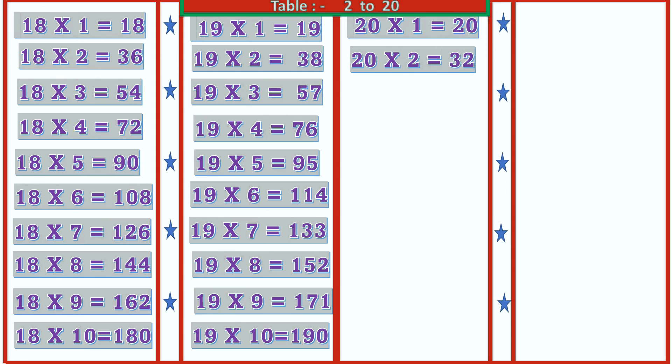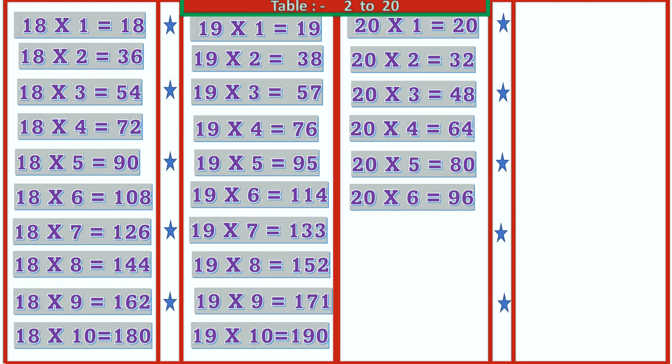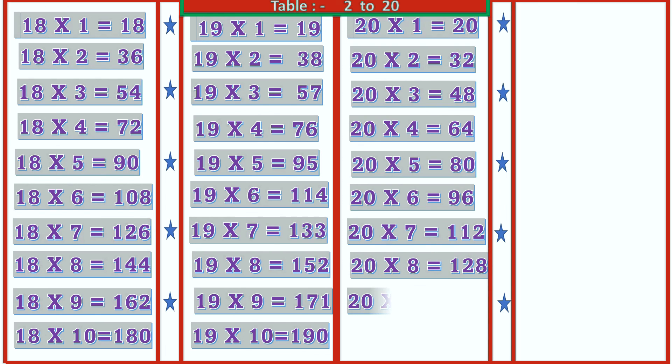20 1's are 20, 20 2's are 40, 20 3's are 60, 20 4's are 80, 20 5's are 100, 20 6's are 120, 20 7's are 140, 20 8's are 160, 20 9's are 180, 20 10's are 200.